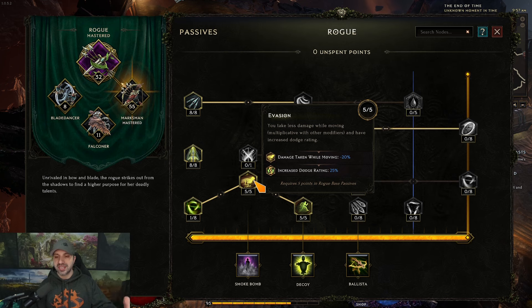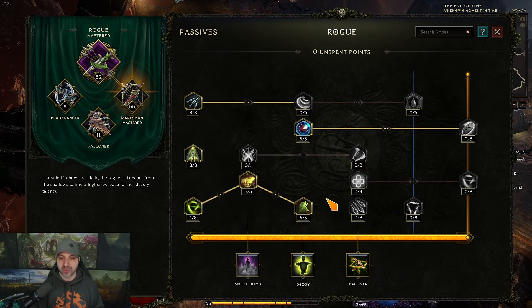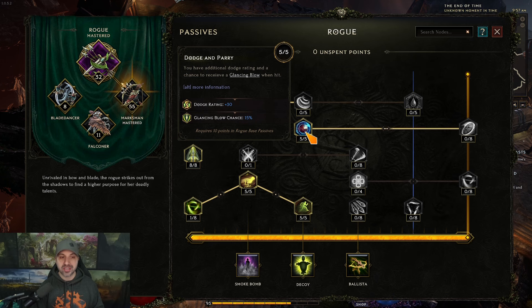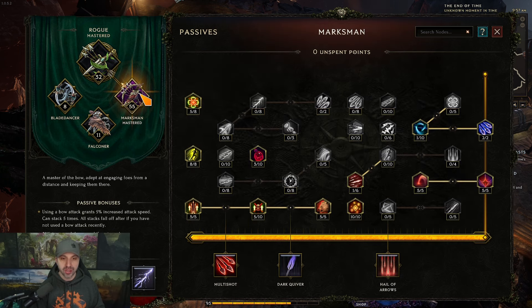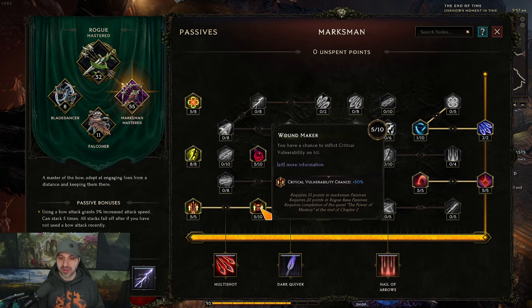Agility gives you less damage while moving with dodge rating, and you do more damage based on movement speed, plus haste chance on hits — you'll be running around pretty fast. We also have five points into Dodge and Parry, which further boosts your dodge base and glancing blow base chance. Moving over to Marksman: five into Draining Arrows, eight into Focus Fire, five into Assassin's Quiver, five into Wound Maker, and five into Heightened Senses.